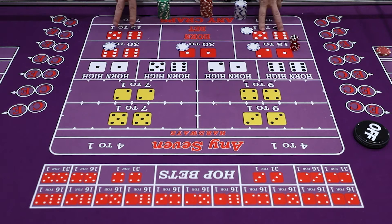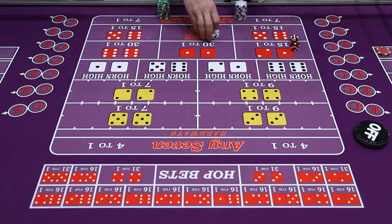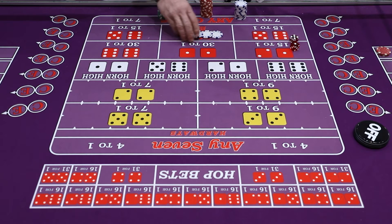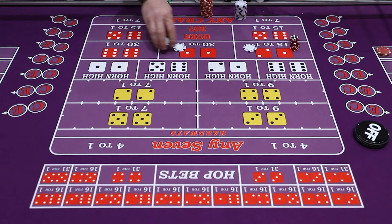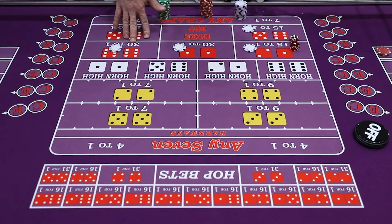You'll notice on this layout there's eleven on both sides — that's because a lot of people tend to bet the eleven, so there's plenty of room. If someone bets the whole horn bet, you can just put it right in the center. A horn bet is just four different numbers: you bet in units of four, and that covers ace-deuce, aces, twelve, and eleven.